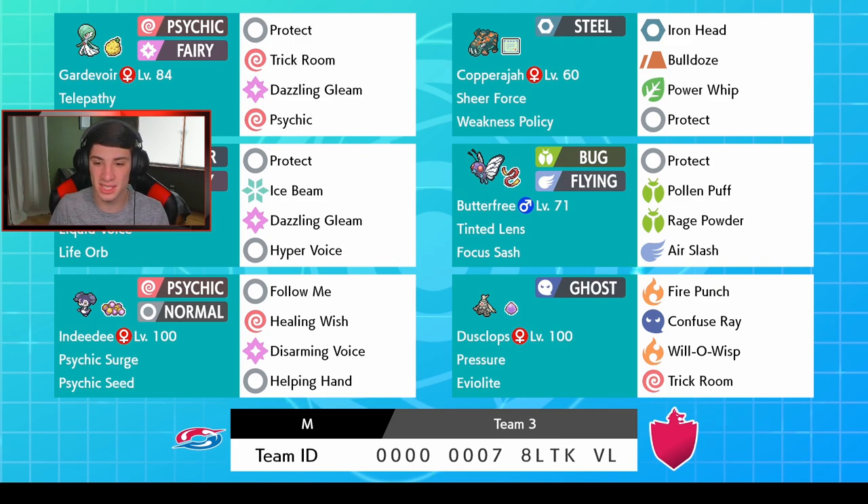Gardevoir can act as more of a special attacker threat, so we can set Trick Room with her and Indeedee and roll out from there. Then we got Primarina with Life Orb - another big special attacker threat with Liquid Voice, so Hyper Voice changes to water type. We've got Dazzling Gleam, Ice Beam, and Protect. In the final spot we got Butterfree - it's a G-Max Butterfree with Protect, Pollen Puff, Rage Powder, and Air Slash for flinches.